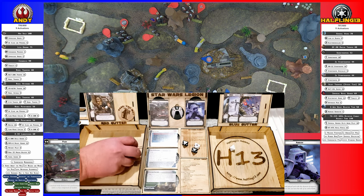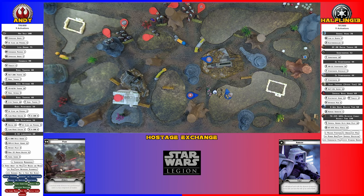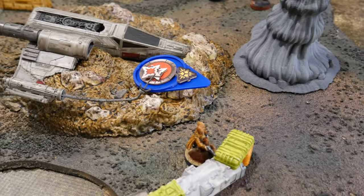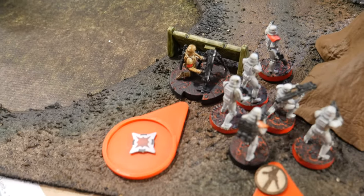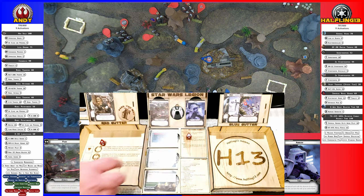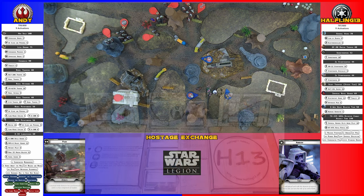Han tries to roll off his suppression — he does not. He gets one action. He is going to shoot at this unit and the E-Web with gunslinger. I'll re-roll both — I got one crit. It's pierced too — E-Web takes a wound and a suppression. Then the stormtroopers — two hits, sharpshooter takes it down, so they take one hit.